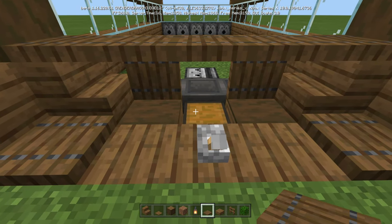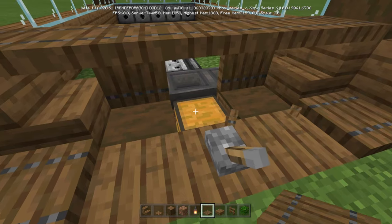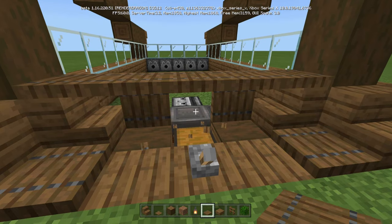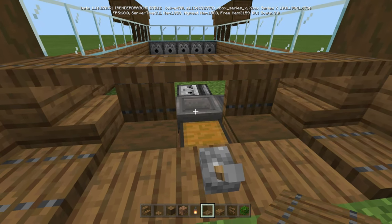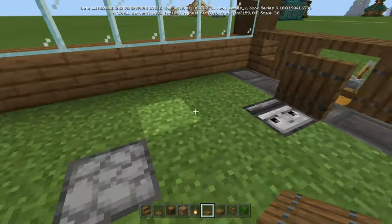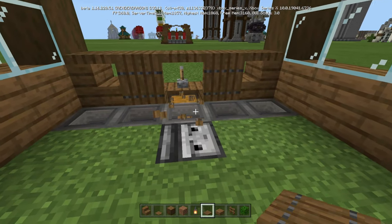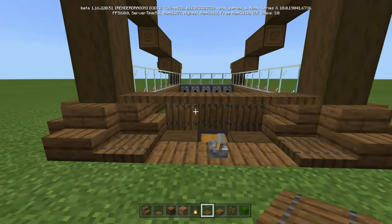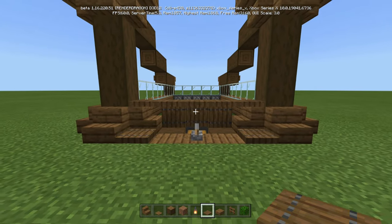Now we don't want to put one on top of this chest right here, because every time you flick this, it's going to go up and down. So we're actually going to crouch and place it on top of the hopper right there — you have to do it from inside. We've got to crouch in here and then flip it up. Also creates kind of a nice little pattern right there.